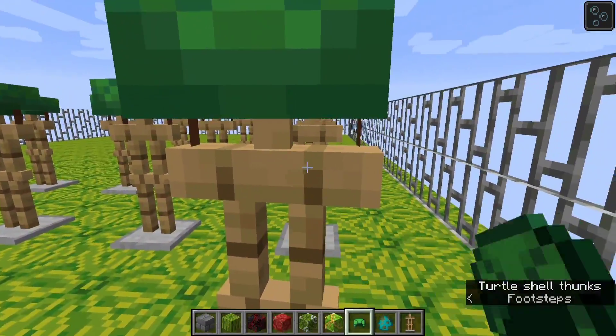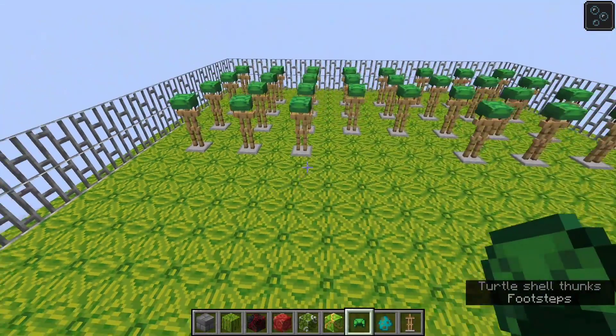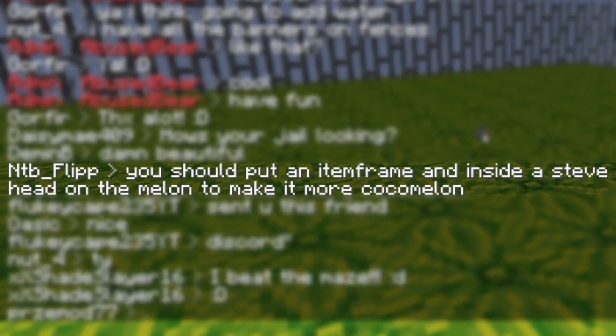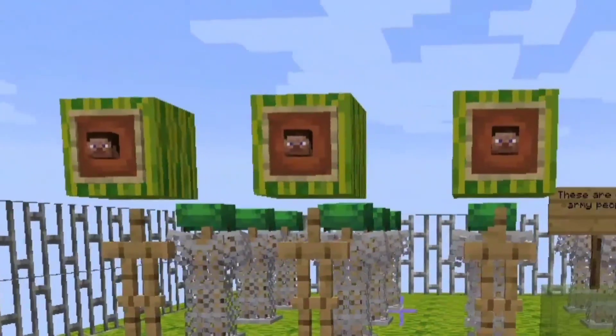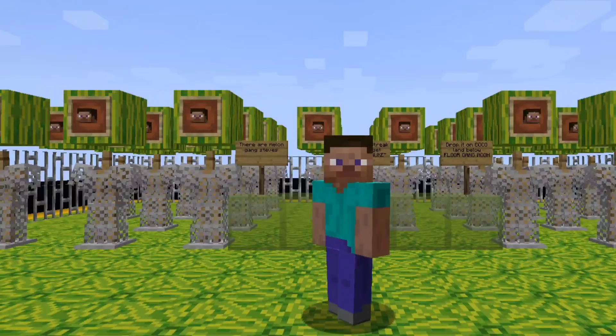Originally I just used a turtle helmet on an armor stand to make it look like melon helmets. But then someone suggested that I should put a Steve head on an item frame and then that on a melon, which was an excellent idea so I went with that.